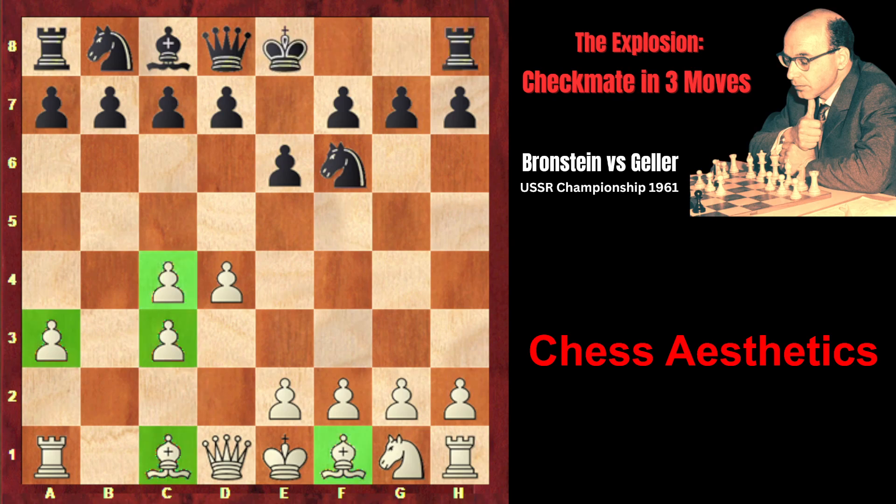Instead of early castling, Brannstein suggests the more active Nc6, followed by Nga5, b6, and Bga6, so that both the bishop from a6 and the knight from a5 would attack white's main weakness on c4. But Geller castles king's side, which is a little bit passive.